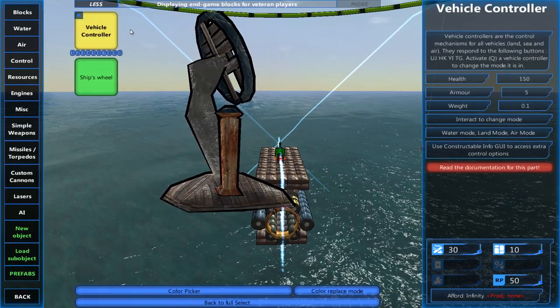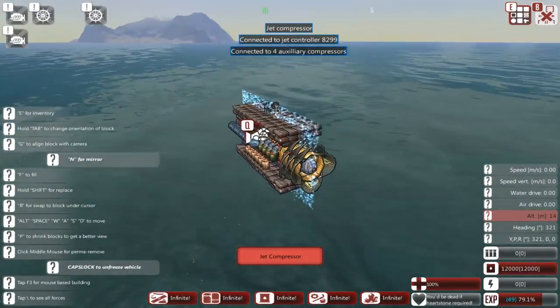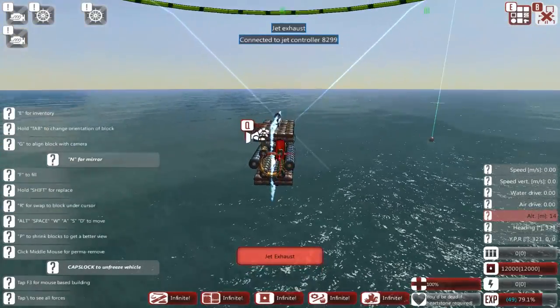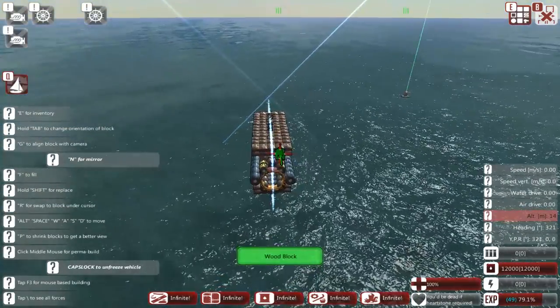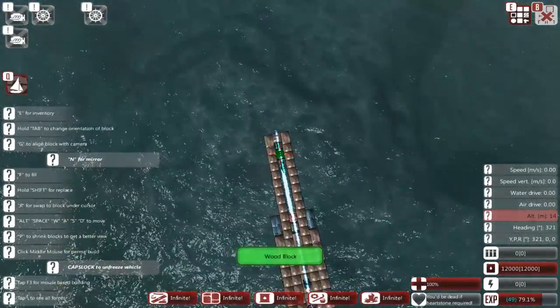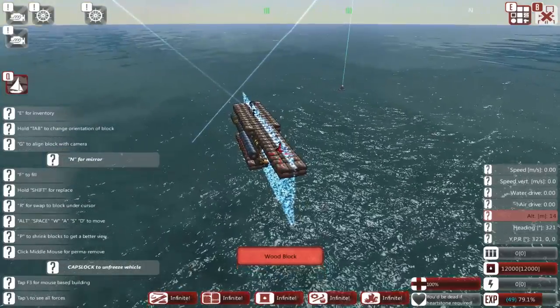I want to put a chair in — you can actually put the vehicle control in the chair wherever you want. I put it at the top because no missile that comes after you is going to hit you, neither is any bullet. Unless you're fighting lasers, you should be completely safe.